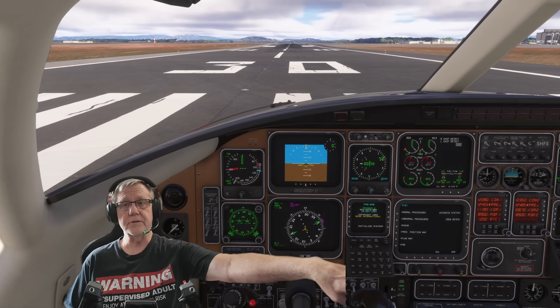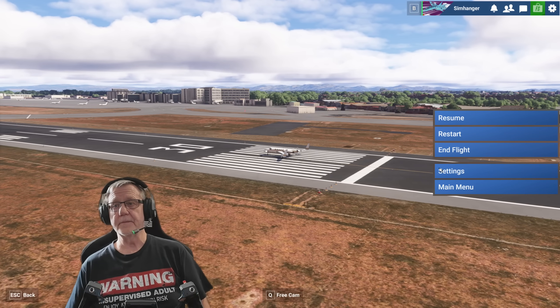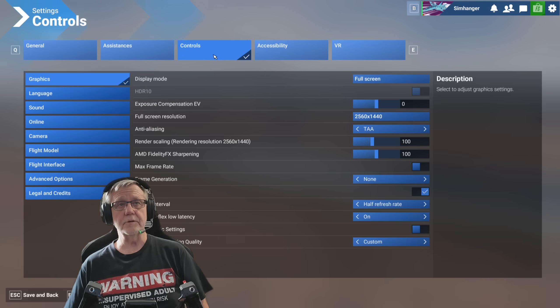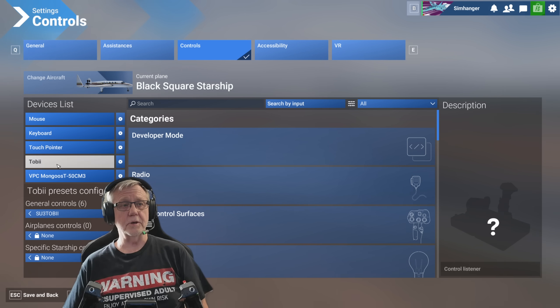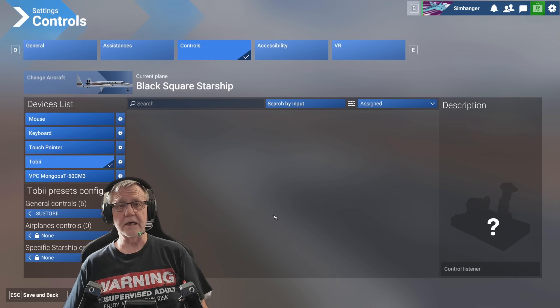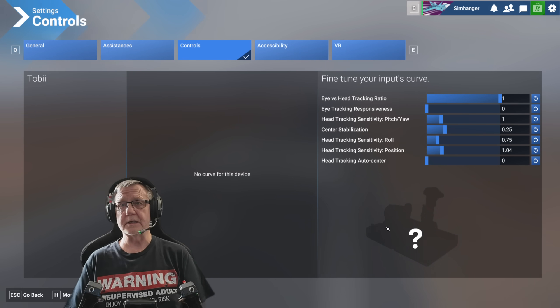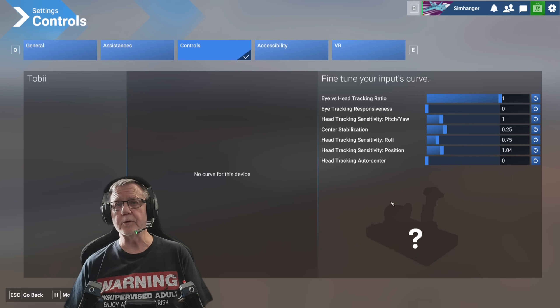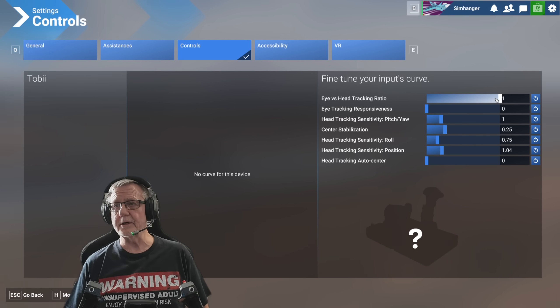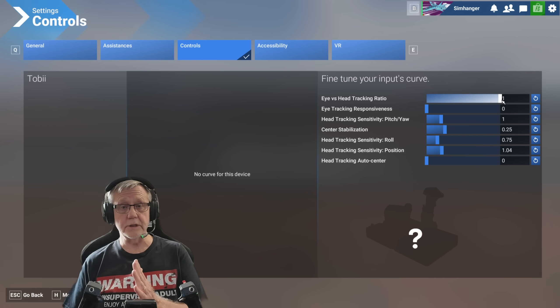I'll just disable head tracking quickly — there we are, disabled, takes me back to center view. Head over to the controls menu — there's the Tobii. Click on the cog, select hardware settings, and here are all our settings. Let's run through these quickly. We've got head versus eye tracking. I've currently got it set to one, all the way up, which means I'm not using eye tracking — I'm only using head tracking. If I move this slider back, it changes the proportion in which your head tracking or eye tracking influences the amount of movement in the cockpit.